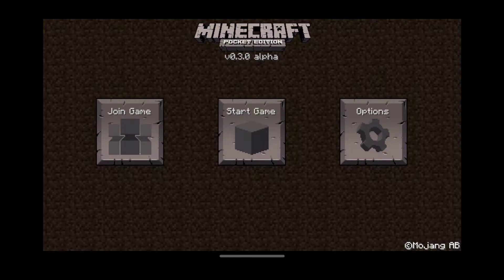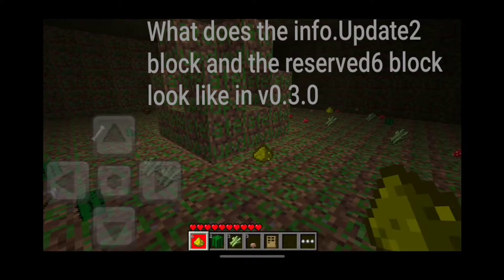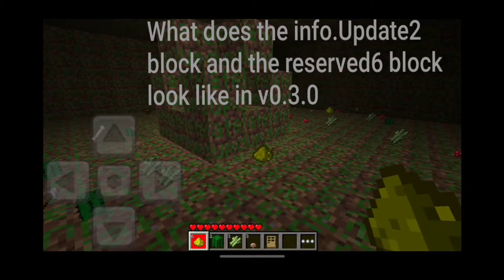What I was saying is I will show you the clip of what we're talking about. So here's the clip right now. It was one of these blocks right here, which was the info update blocks. So that keeps me thinking — what does the info update 2 or the reserve 6 look like in version 0.3 or 0.2? I'm doing 0.3 because 0.3 is a little easier. So that's the update blocks, which is the regular info update blocks.